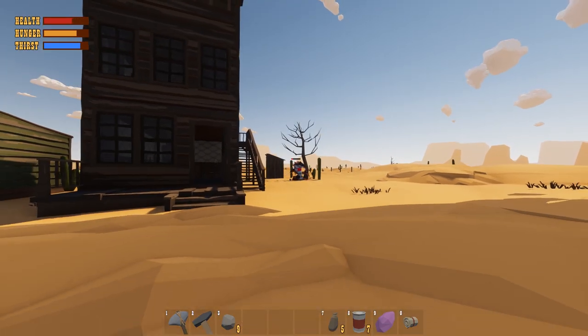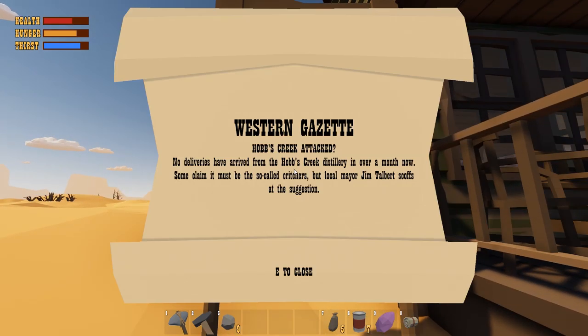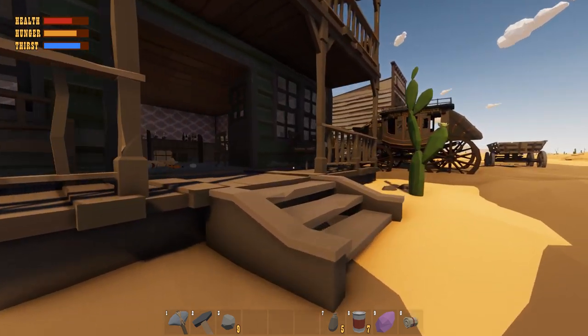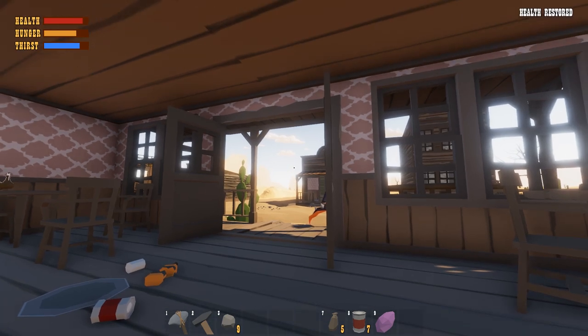We threw a rock — the party pooper is spinning around, so mad. Found a newspaper: 'Western Gazette — Hobbs Creek attacked! No deliveries from the Hobbs Creek distillery in over a month. Some claim it must be the so-called creatures, but local Mayor Jim Talbert — now deceased — scoffs at the suggestion.' Well, he was wrong, wasn't he?